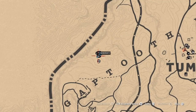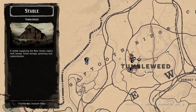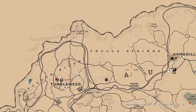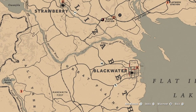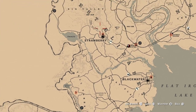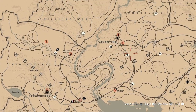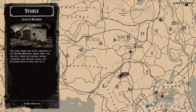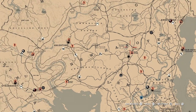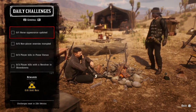For horse appearance updated, all you do is go to your stable. The stable shows as a marker on the map. There's one in Tumbleweed, one in Blackwater, one in Strawberry, one in Valentine, and one near Emerald Station. Go in, change your horse's appearance — like a tail or mane — and once you do that, that challenge will be completed.